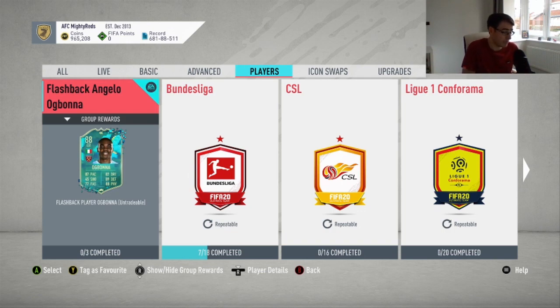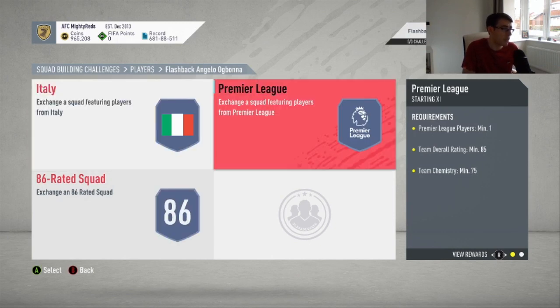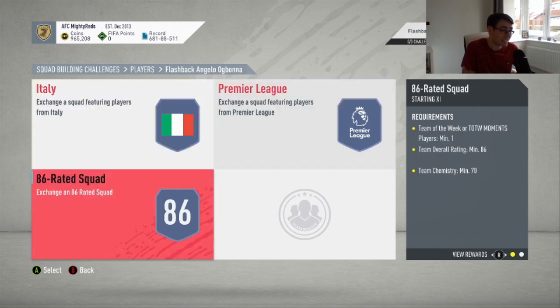So there are three sections to complete his SBC. His card looks absolutely amazing. First of all, we need an 85-rated squad with one Italian player, another 85 squad with one Premier League player, and finally an 86 squad with a Team of the Week or a Moments card — not too bad.